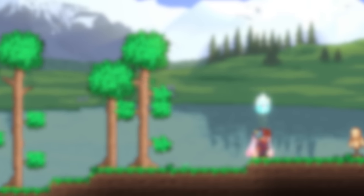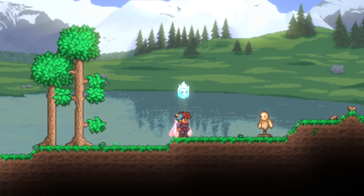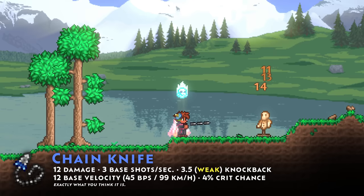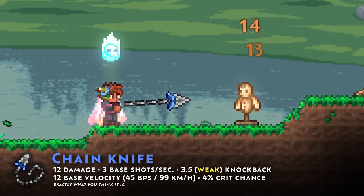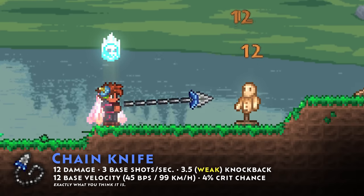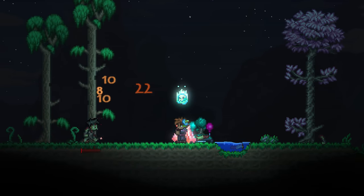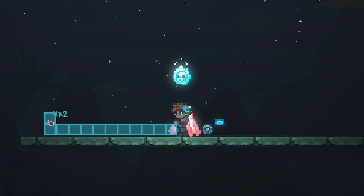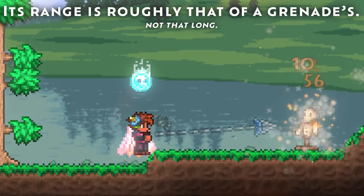While many early game weapons fit the description, there are definitely some outliers, and this is one. This is the chain knife, the weakest launched flail in the game. Essentially it's a spear hook that comes out at velocity, then returns upon hitting its first target. With a base damage of 12 on a weak knockback stat, the damage this weapon can deal is puny at best. It also only extends 11 blocks ahead of the player — a very short distance — meaning it only has range somewhere between that of a bow and a sword.